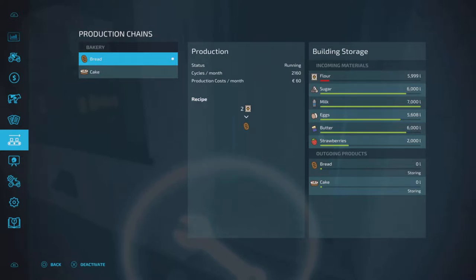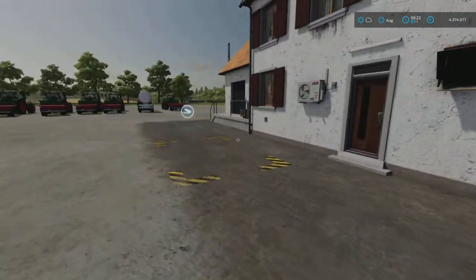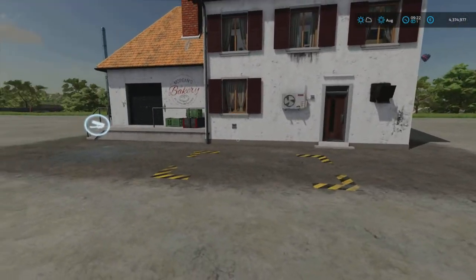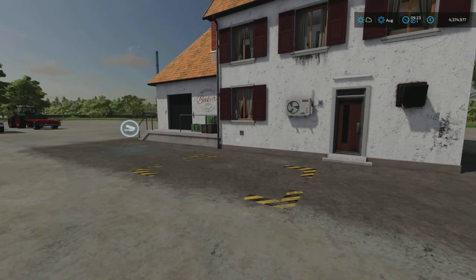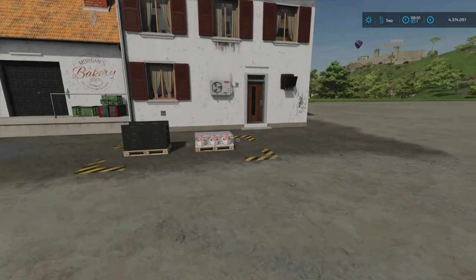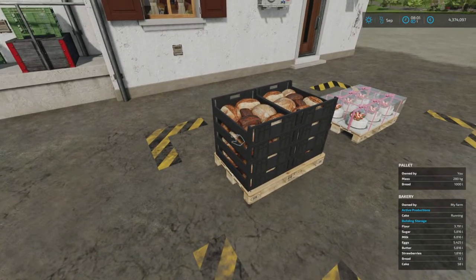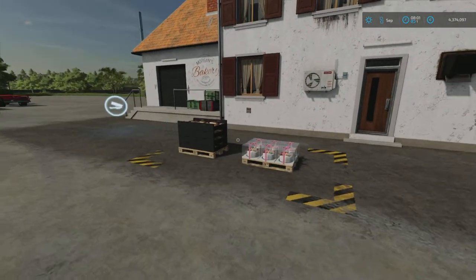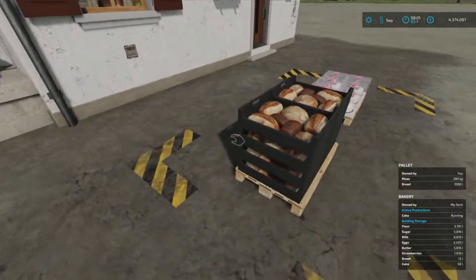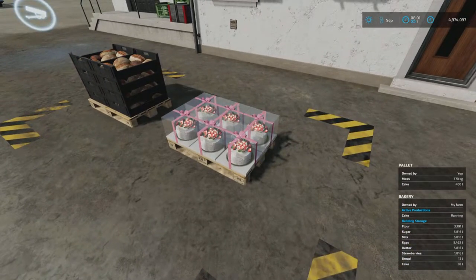I'm going to activate bread first, forward a few hours, and have a quick look at a pallet of bread just so you can see what it looks like. And then we'll activate the cakes and have a look at them. I'm back — it is actually the following morning. By the time the pallet of bread was ready it was completely dark, so I just switched over to cake production and let it run so we could see both together. So there we have it — there's your pallet of bread, a thousand litres, and there's a pallet of cakes, 400 litres.